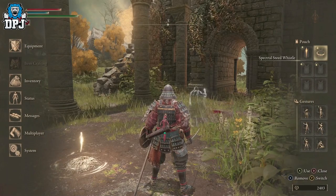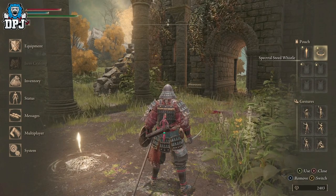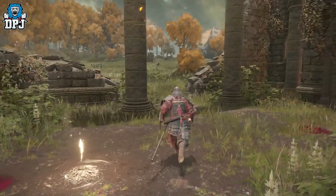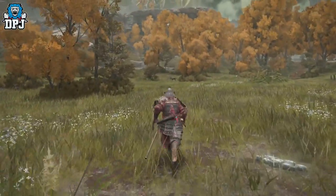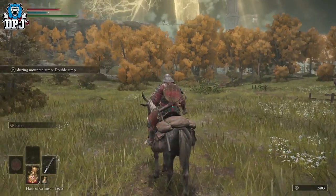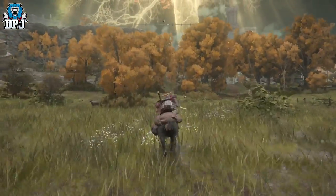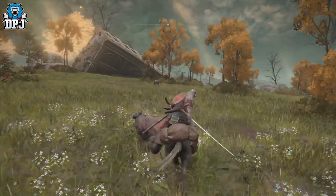It is as simple as that, and now we can see that the Spectral Steed Whistle - which you use to whistle your horse in - is right there. Then what you do is find a nice open area, hold Y or hold Triangle, then press on your d-pad. Press right on your d-pad depending on the way you've put it in your pouch, and there you go.